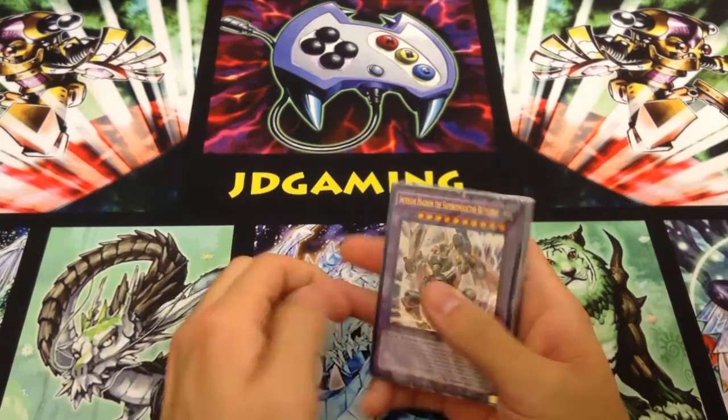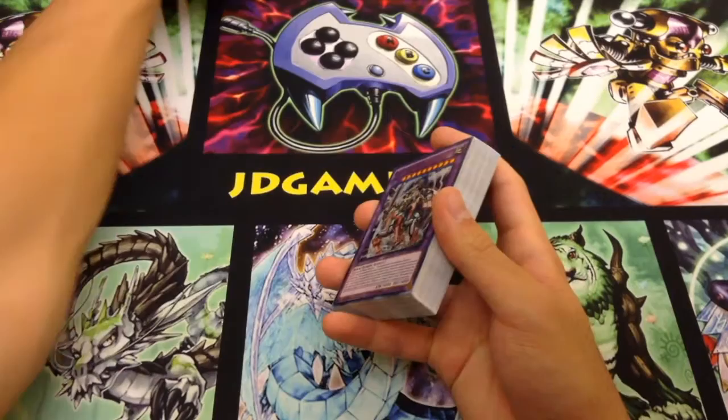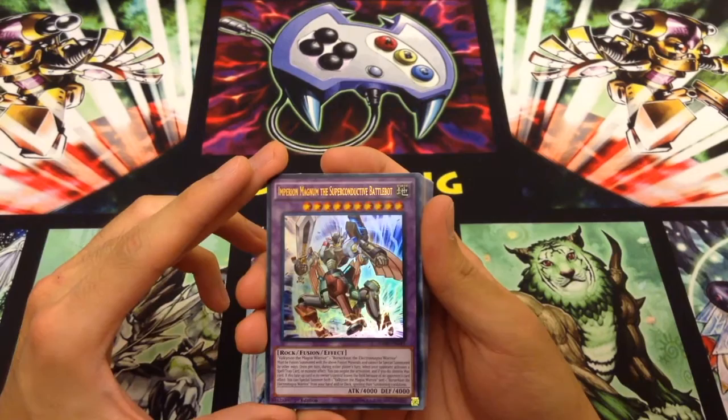We're going to go ahead and now open up the deck itself. The last time we did something similar to this was when we did legendary decks, because it's kind of like having three starters. Here we have Empyrion Magnum, the super conductive battle bot, which looks really, really cool.